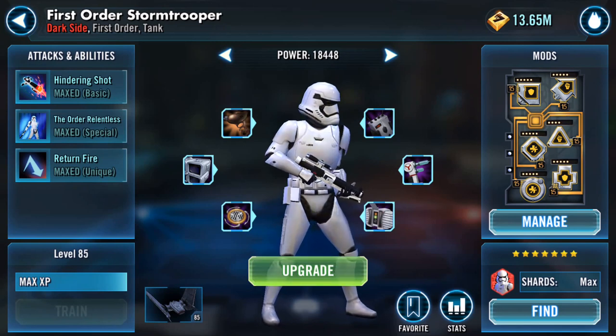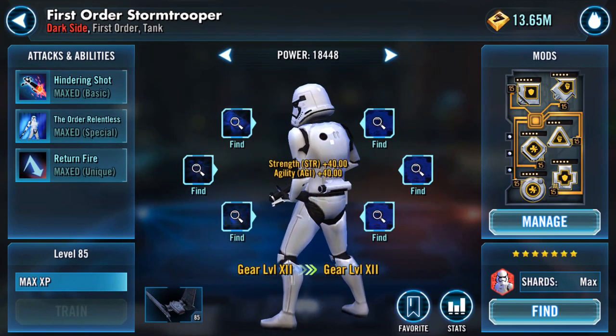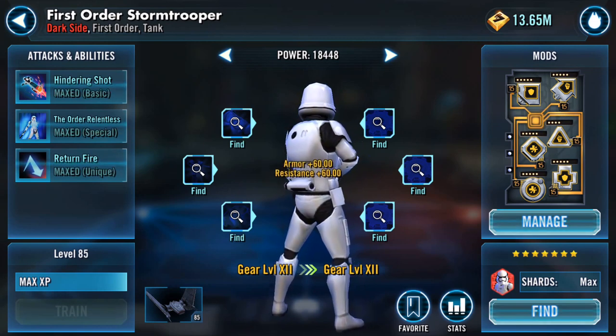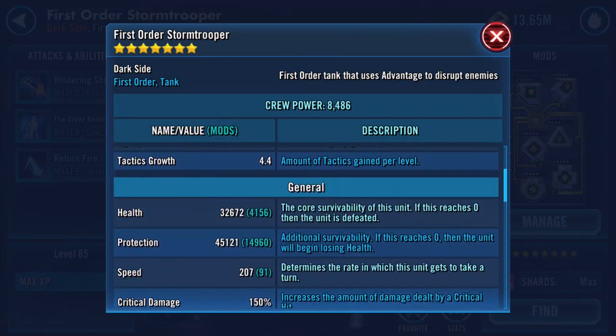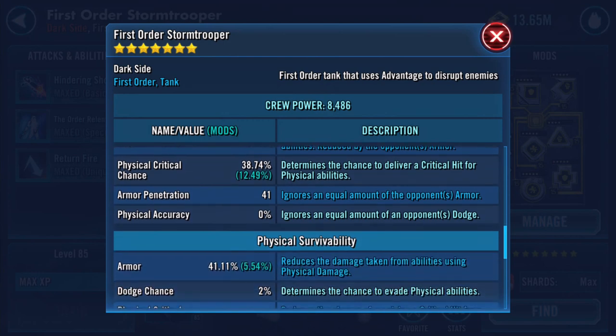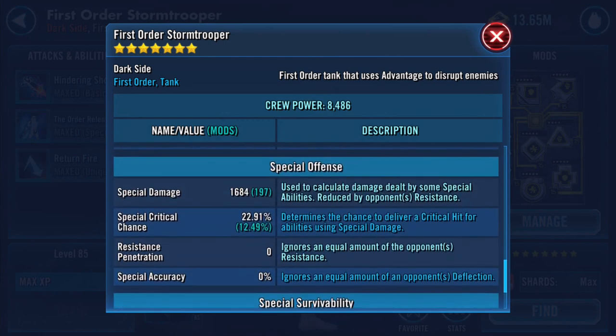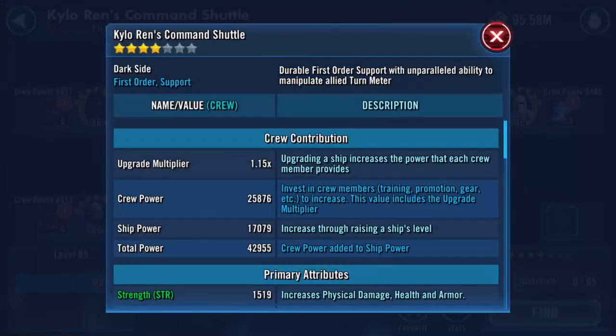Everything I'm doing here has a double impact since they're also pilots. After the upgrade — I like all the yellow things popping up! Health is now 32,672 and protection is 45,121 — roughly a 7,000 increase. Speed unchanged. Physical damage 2810, special damage 1684, resistance now 28.01.